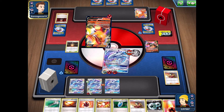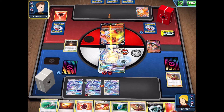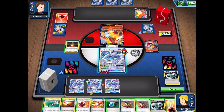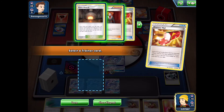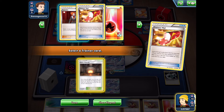They attach energy onto the Centiskorch but that's all they have, just heading into us for 20. Their Centiskorch attack lets them discard their own energy to discard an energy from our Pokemon — exactly what they go for, discarding our Double Colourless. That's fine as we have plenty of means of getting energy onto our active. We can just attach a Double Colourless and hit into the Centiskorch for 170 with Pelagic Blade again.